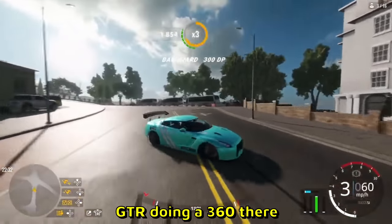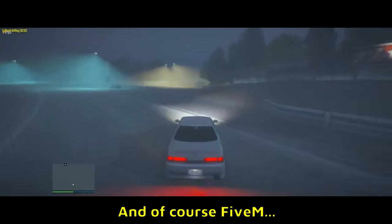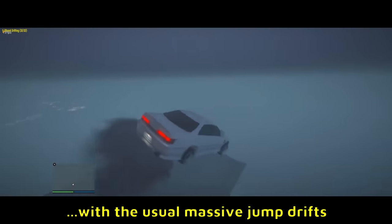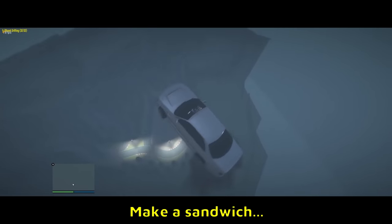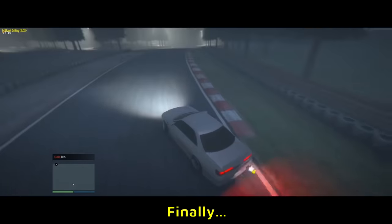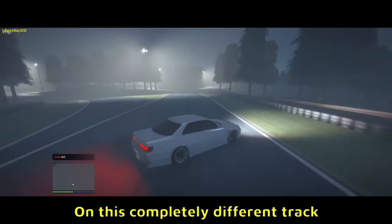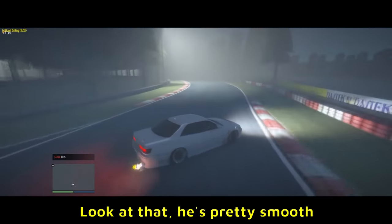Some car acts as well — GTR doing a 360, and he continues. And of course, 5M with the usual massive jump drifts. Like, look at that — you could go into the kitchen, make a sandwich, come back, eat it, and this guy is still falling. Finally lands on a completely different track and continues drifting. He looks like a good drifter — pretty smooth.